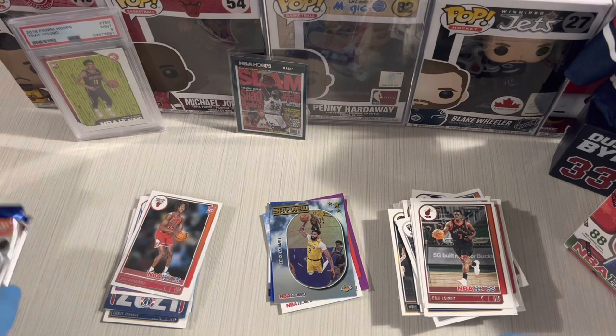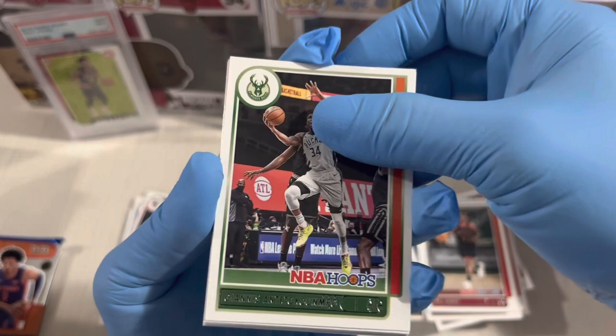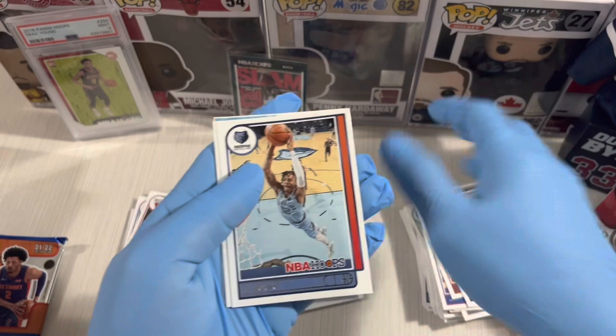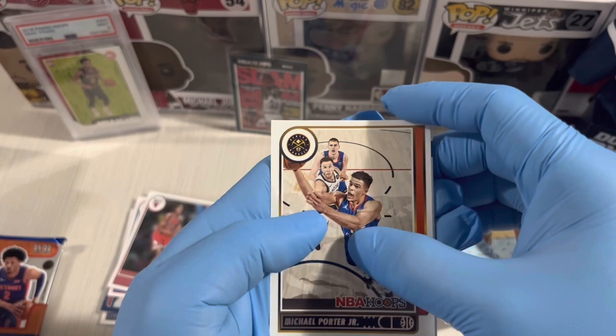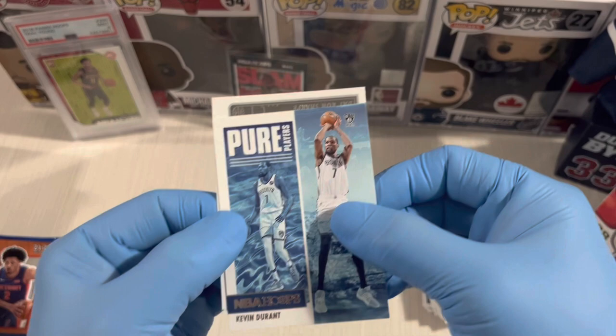Last two packs for the first blaster — Giannis Antetokounmpo, Danny Green, BJ Washington, Bogdanovic, Ja Morant, Michael Porter Jr. And the insert — Kevin Durant! He's now in Phoenix's hands. Kevin Durant lights camera action — nice one. Last rookie is Jaron Sharp.